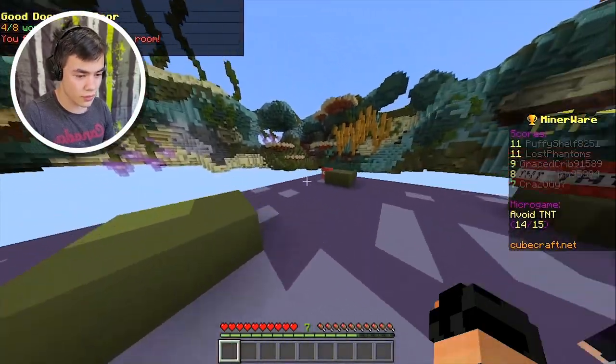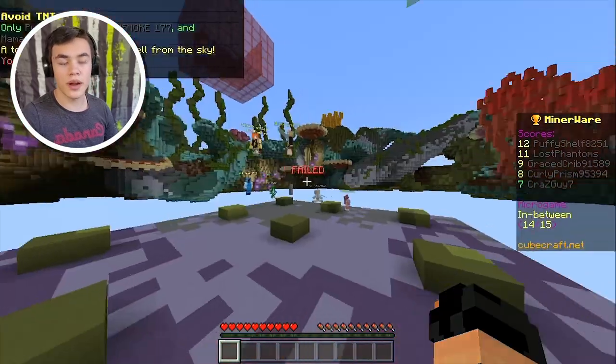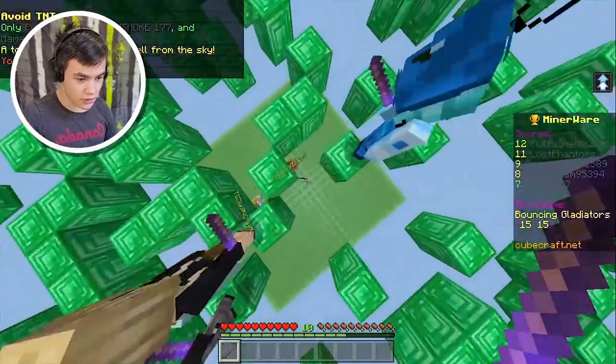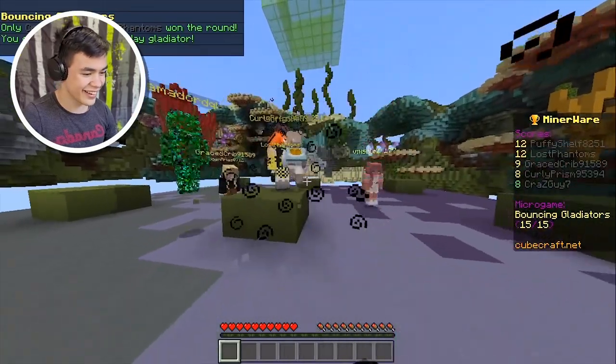Avoid TNT — that should be easy enough, just stand over here and chill. I was far enough away from those TNTs where they shouldn't have exploded me. Bouncing gladiators — do we just have to get on top of here? No one's gonna hit me off. We got eight.